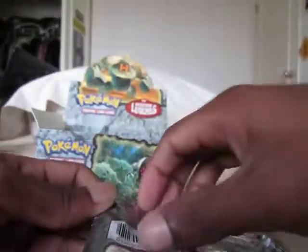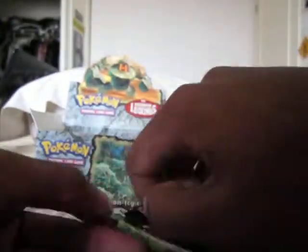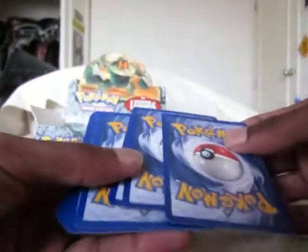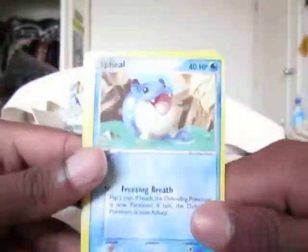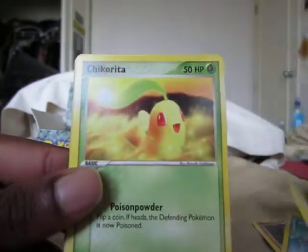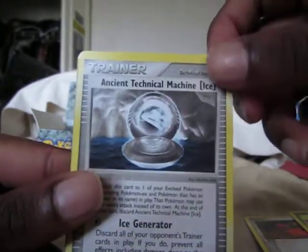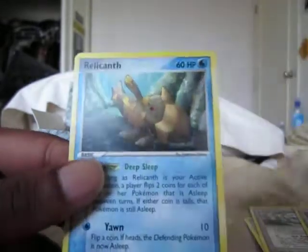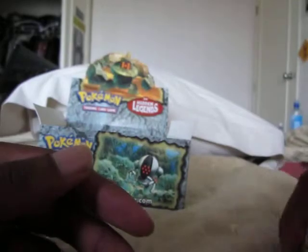Two more packs — please hold out battery. I think we should have one more holo at least, if my calculations are correct. So we have a Spheal, a Rhyhorn, a Staryu, a Doduo, a Chikorita, an Ancient Technical Machine Ice, Steven's Advice, Nuzleaf Reverse, and a Relicanth, which I already got.